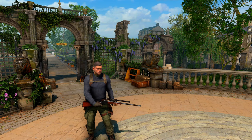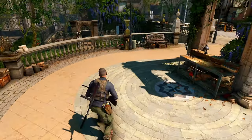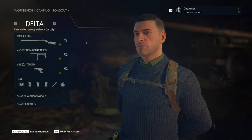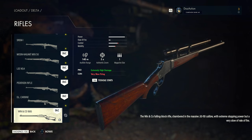G'day everyone, this is Sniper Elite 5 and we're going to look at the Winn & Co 1885 Sniper Rifle. It's a rather unique sniper rifle. Just to let you know, it is a DLC weapon. You can see on the left hand side it's labeled DLC.